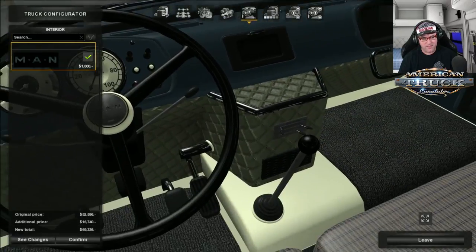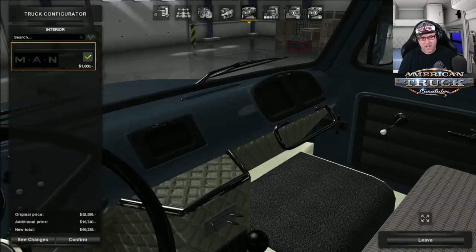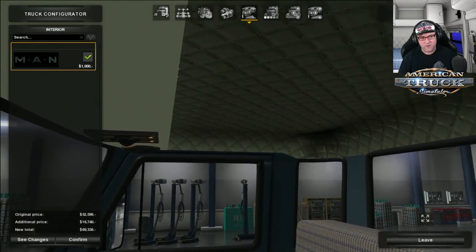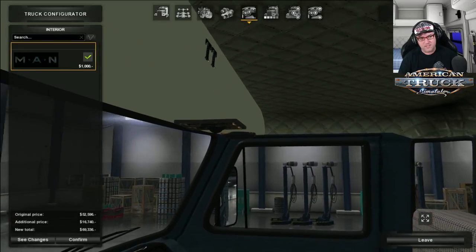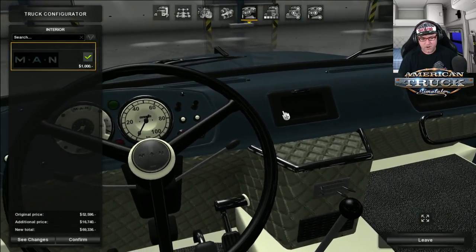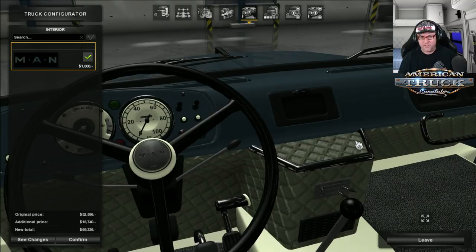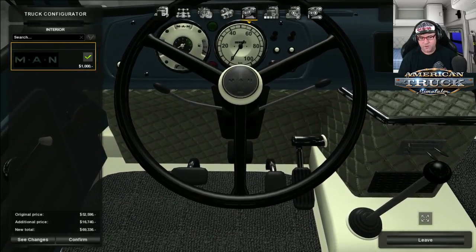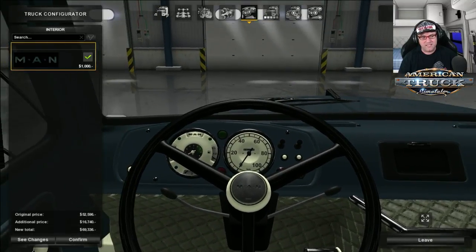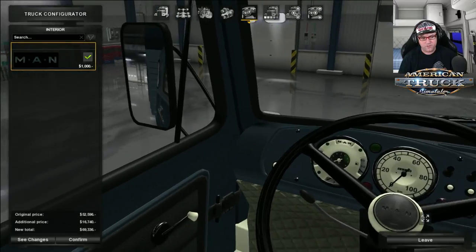Now let's go and have a look at the interior. I was very, very impressed with the interior when I saw this. Look at how much detail is in here. I like how it's got — you can even see that it looks very, very realistic, the material there on the side. The gauges are very big and very clear, as they would be in an old school truck.